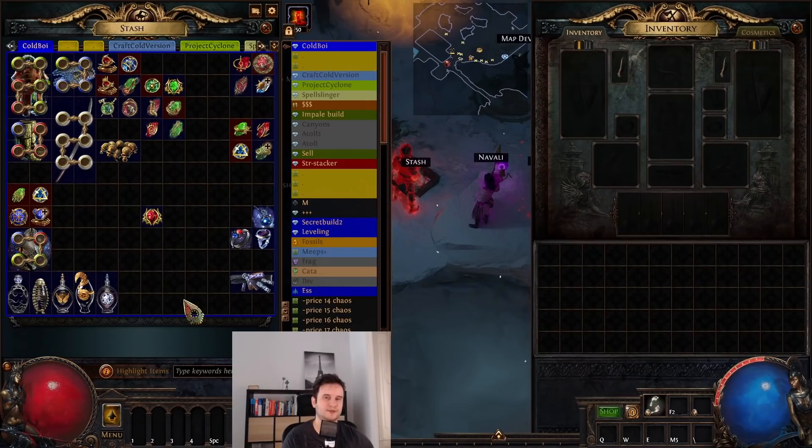If you don't want to go for either of those, you can also go for a leather or stygian belt and go for as much life as you can. I would especially recommend that if you're doing a lot of bossing, which this build isn't really made for.